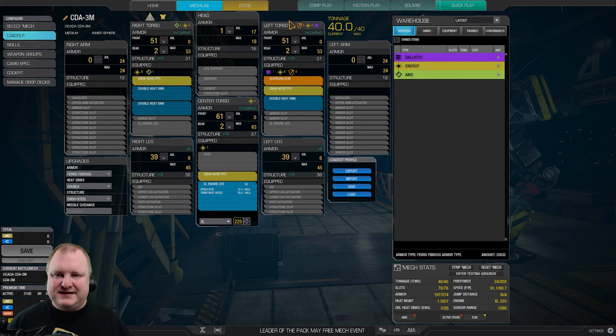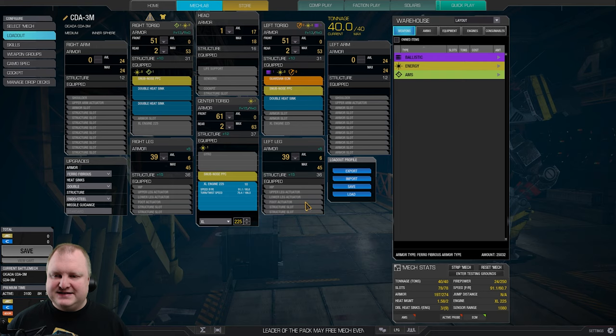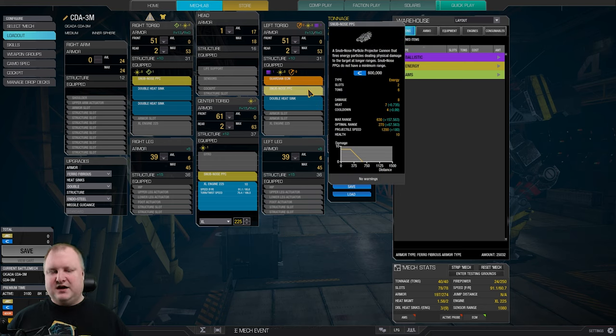The Cicada 3M is a Cicada that allows you to bring a Guardian ECM. We have three snap-nosed PPCs — one in the right side torso, one in the left, plus a CT snap-nosed PPC as well. To fit all of this, we need to downgrade our engine to an XL225. We're completely scrapping the right and left arm armor, and scrapping our head armor down to one. That allows us to fit double heatsinks — three of them — which is enough to actually run this mech. Firepower 24. The snap-nosed PPCs got nerfed a couple of weeks ago, unfortunately, so it's only 8 pinpoint, but with a little splash to the sides as well. I'm not a huge fan of these changes because I think the snap-nosed were fine before, but there's always a chance they'll get buffed again.